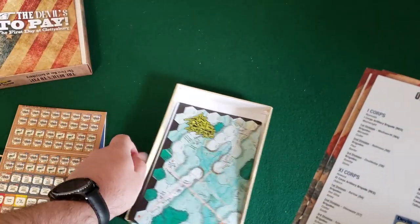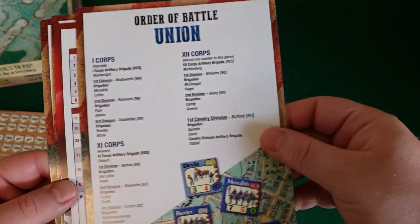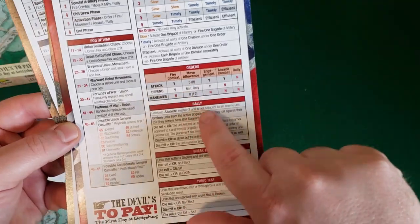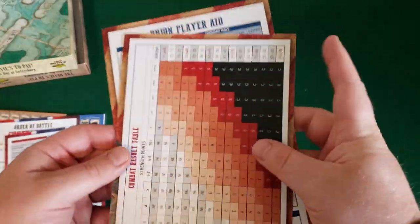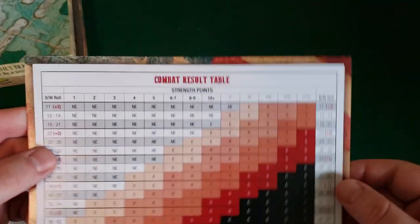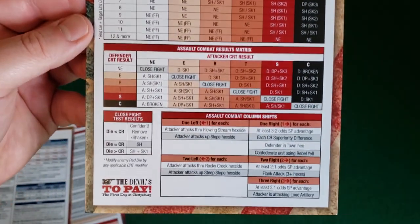We'll save the map for last. We have our order of battle for the Union and Confederate. Confederate player aid — very nice. Sequence of play, fog of war, command table, orders, rally, break test, panic test. On the back are the event chits — I love that. Union player aid — same deal: sequence of play, fog of war, command table, all that good stuff. The Union event chits on the back, rules for movement and stacking, a combat results table, cohesion tests, weapon ranges, fire combat column shifts, and assault combat results matrix. Looks good, full color, decent thickness — they'll stand up and work.